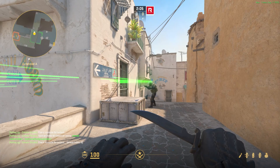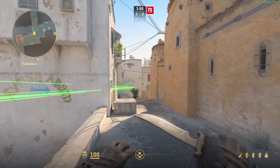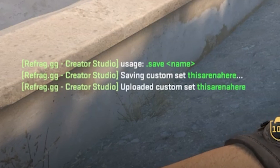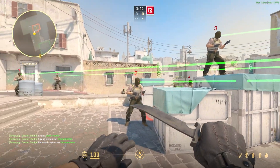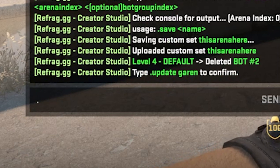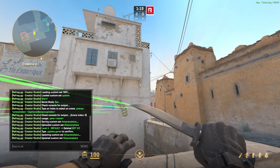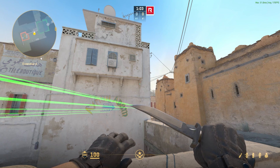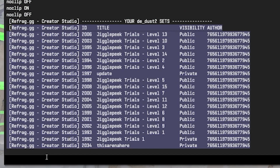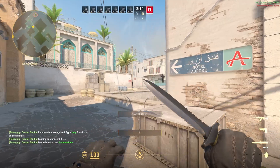One last thing before we end the video: if you're happy with your arena and don't want to change anything, type `.save` followed by a name — like `.save this_arena` — and it will save the arena for you to come back to later. If you decide to make a change, say you remove bot 2 and want to update the arena, type `.update` and it will give you a command to confirm — here it's `.update [arena name]`. Once you type that it will update the arena so when others join it will reflect the changes. To load back into your arena, type `.my sets` and your console will list all arenas for your specific map. You can see this arena has ID 2034, so `.load 2034` will load that specific arena.